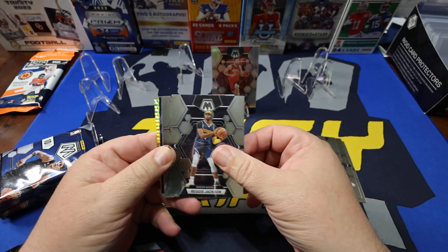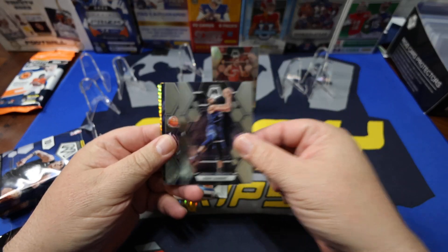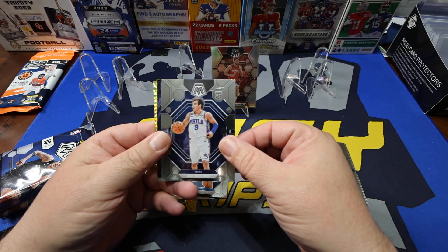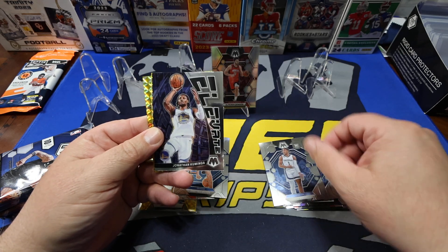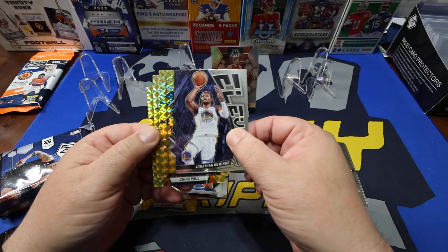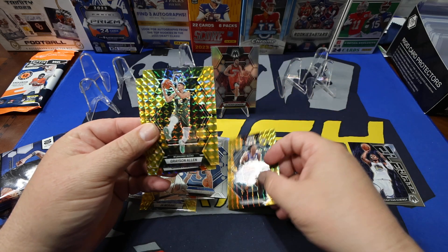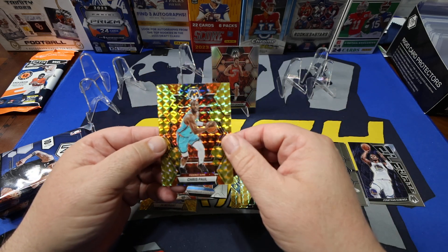Moving along to the next pack: Reggie Jackson, Highland Rudy, Lonnie Walker — I know him, he's a Laker — Mac McClung, no clue, Chandler, Jonathan Kuminga. We got three yellows: Mark Williams on the yellow, Grayson Allen, and Chris Paul.